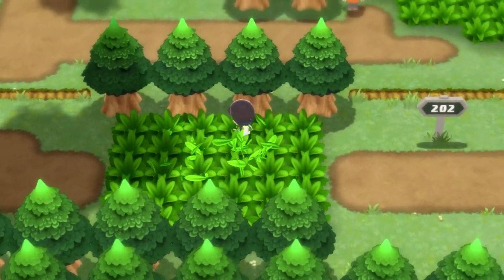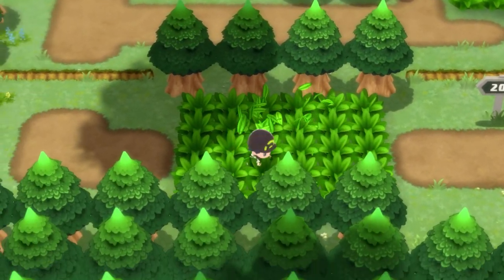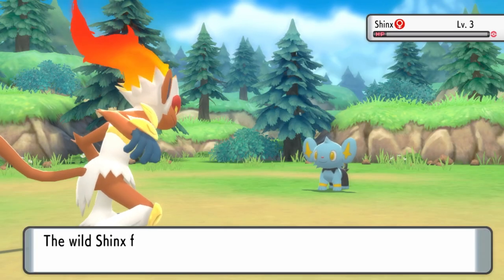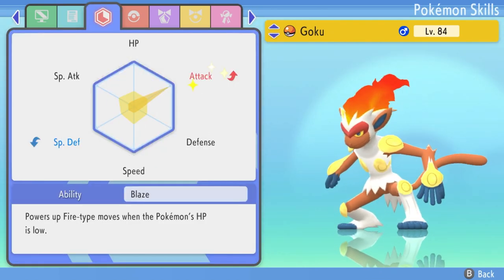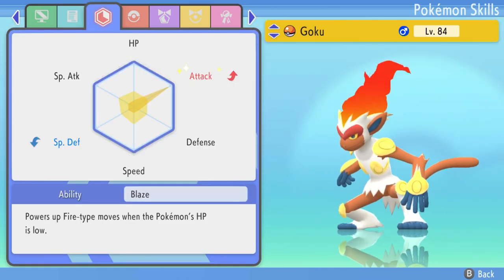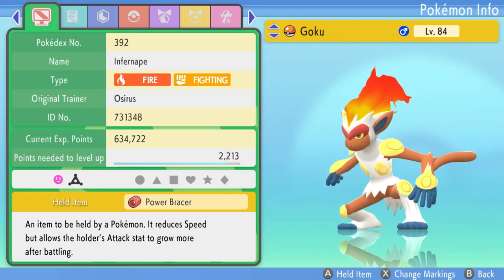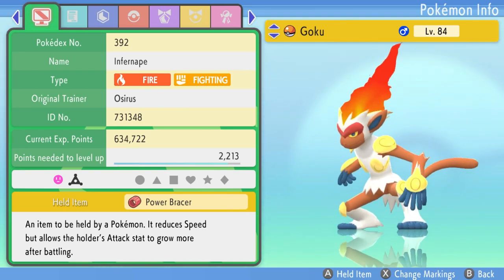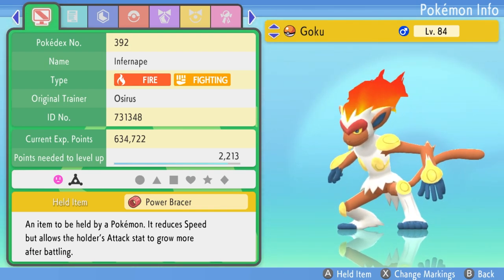Bear in mind, if you have other Pokemon in your party when doing this, they will also receive EVs from the Pokemon you're battling due to the experience share spread over every party member. After a total of 14 Shinx battled, the EVs are maxed out in Attack — confirmed in the summary screen. If you don't have Pokerus, you'll be doubling the process, so it would be 28 Shinx battles with the Power Bracer attached. This is true for any stat you're training.